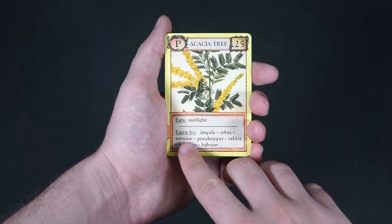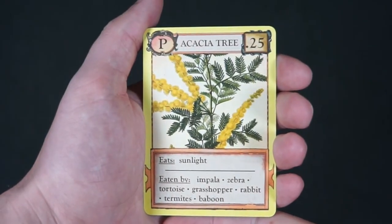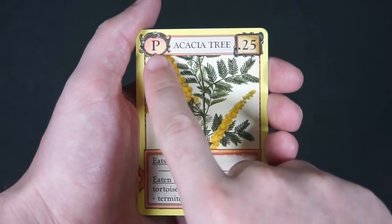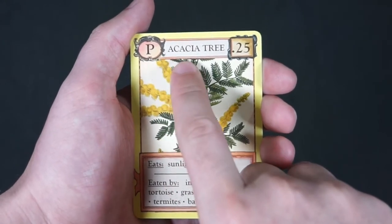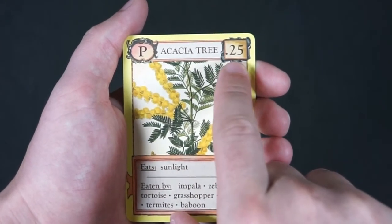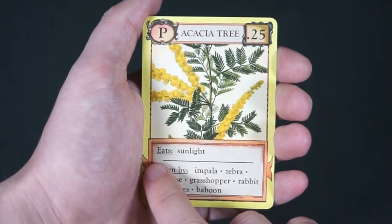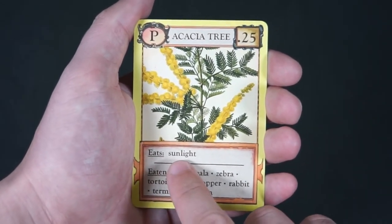Let's take a closer look at this card. We already talked about the P on the left. In the top right, we have the total amount of points this organism is worth. And finally, in the text box, we have what the organism eats and what eats this organism.